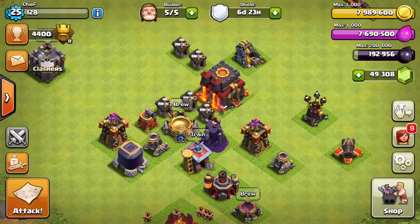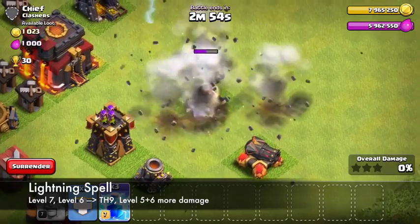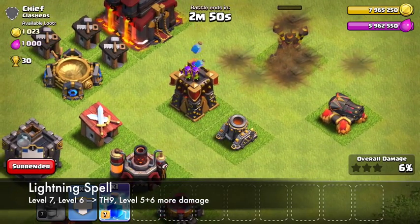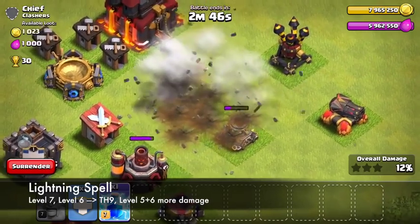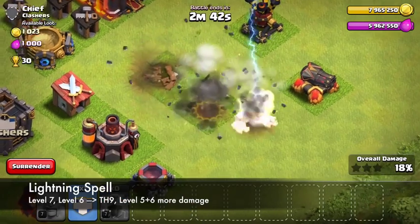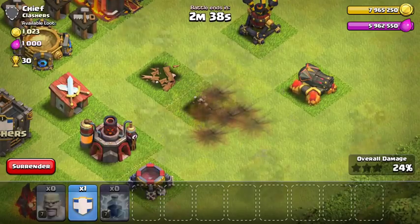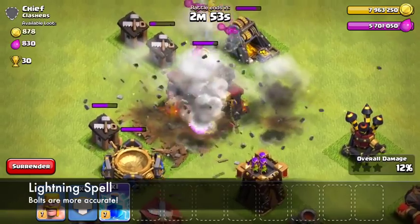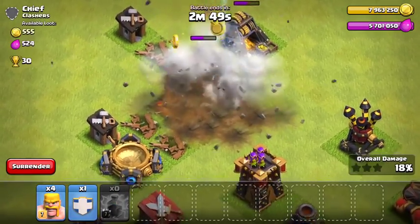Let's start with the spell rework. We did get a new lightning spell which is gonna be level 7 and available at Town Hall 10. This means they're gonna move the level 6 lightning spell to Town Hall 9, and they decided to increase damage for the lightning spell at levels 5 and 6. Lightning bolts are also gonna strike closer together, which means if you're dropping your lightning spells on a single building, it's actually gonna be way more accurate and theoretically do a lot more damage.